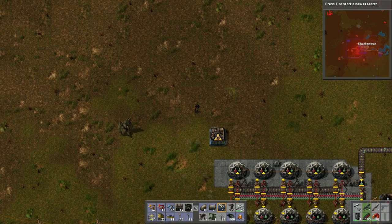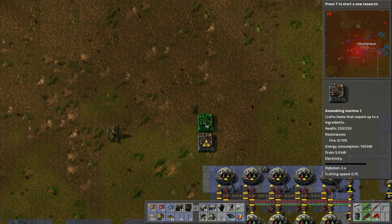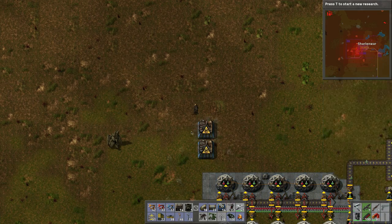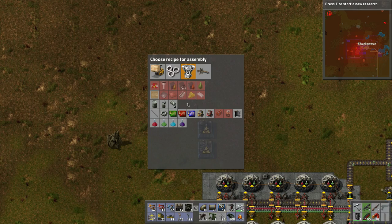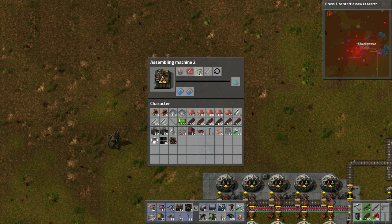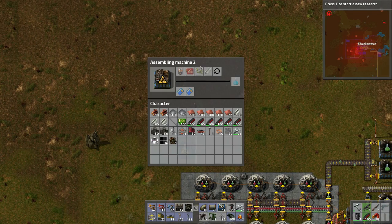We only need feeding on the one side. I want to do maybe a couple of blue research assemblers. Looks like we need steel as well. How am I going to get this stuff out there on two belts?